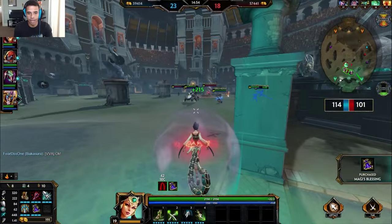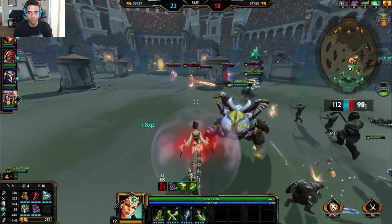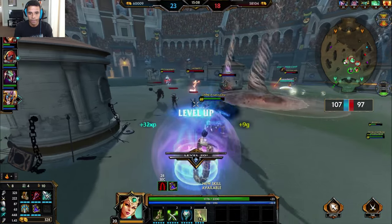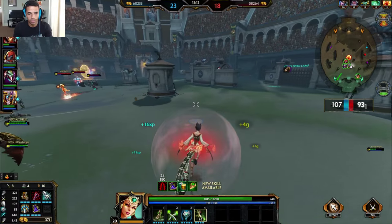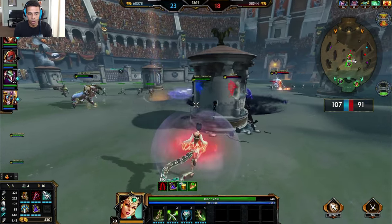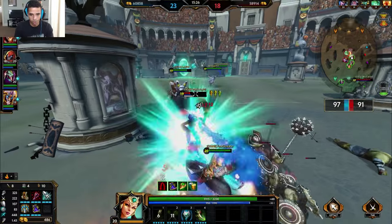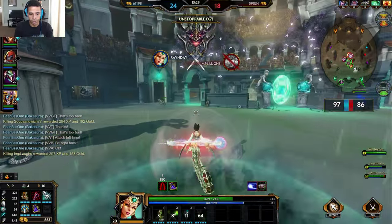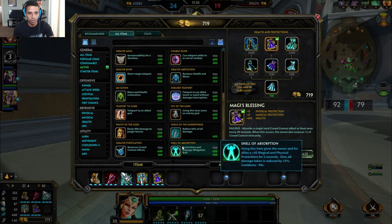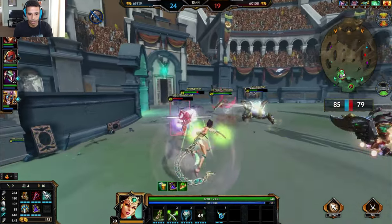We'll get Magi's Blessing. I may even buy Beads after this because I feel like it's so important not to get locked down - you may even, before that last item, want to grab Beads. I think Aegis just to discourage any damage from the team. Now that I have Magi's Blessing, I'm feeling pretty comfortable here. The Rama dodges the wrong way in my opinion - definitely gets himself in a bad situation. The Zeus Bolt comes out, and we're not even affected because we're able to get out. Let's go ahead and grab some Beads. Let's see if the Loki becomes greedy - oh, he got too greedy.